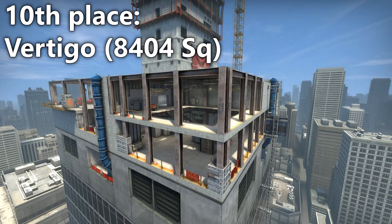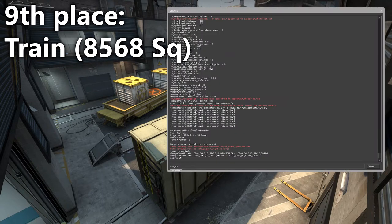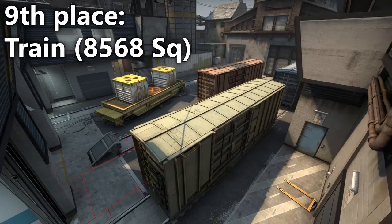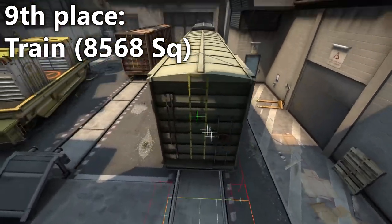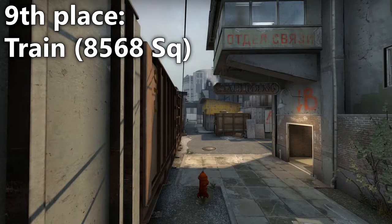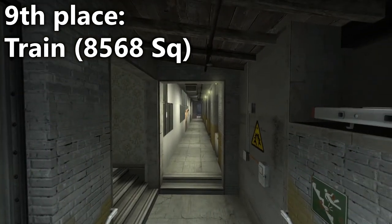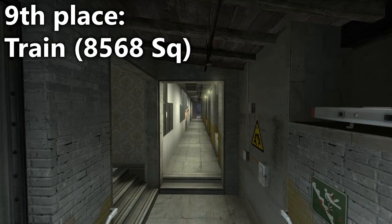It feels like one of the smallest maps in the game and it is. The second smallest map is... Train? I'm not 100% convinced this is accurate. The flood select method is good but there are some parts of the navmeshes that are incomplete or missing — in this case, the top of the trains are missing. I'm not sure how much extra space that would add, but I don't think it's enough to change the ranking. Train feels large because of how long the map is: T-Spawn to Ivy is a long path but a narrow one, and same goes for T-Spawn to B. It's a long map but just not very wide.